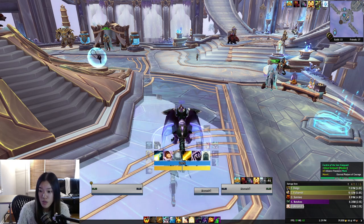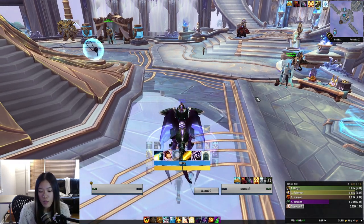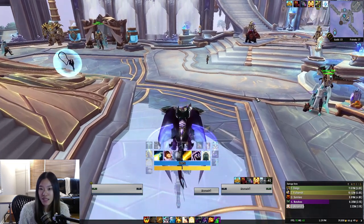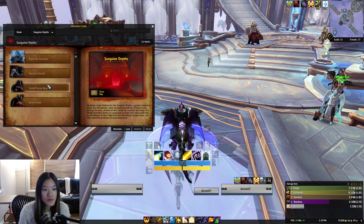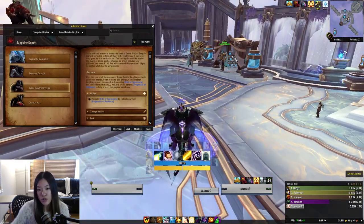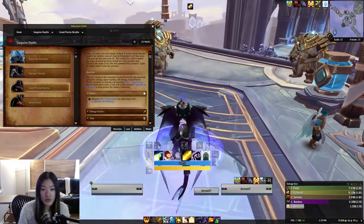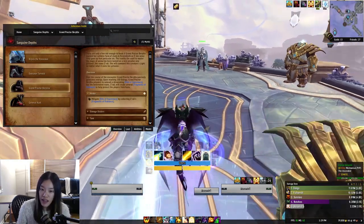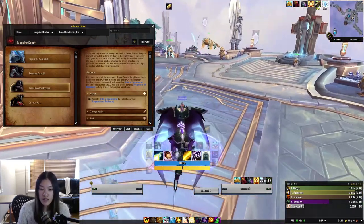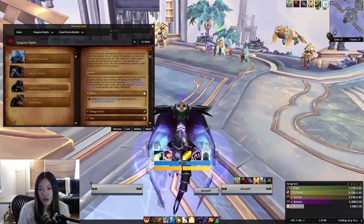The fact that Boon gives you movement speed - I want to try to use it for more movement-heavy moments in boss fights. The third boss in Sanguine Depths, when all the swirlies spawn on the ground and you have to dodge them, that's a really good time to use the spell because you get movement speed and you get to cast Ascended Blast in between your casts, which will heal people while a dot is going off as well.